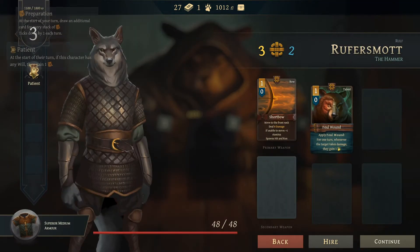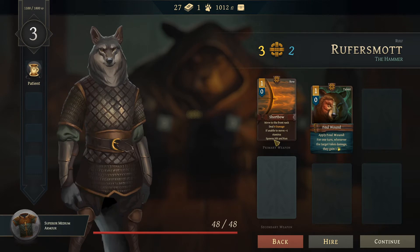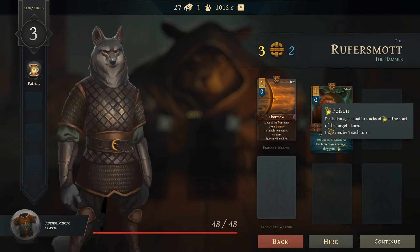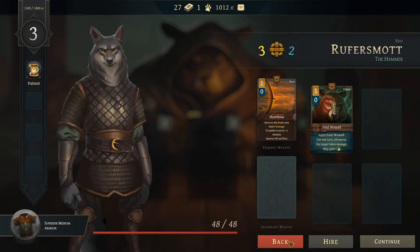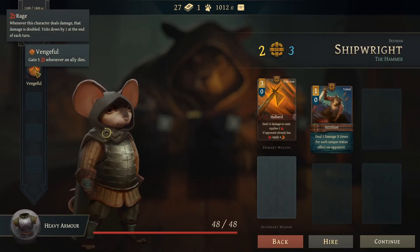Alternatively we could pick one of these. This guy is patient, which is really good because it allows drawing an additional card. He has a short bow — move to the front rank, deal 8 damage if unable to move, plus one stamina, spawns hit and run. Apply foul wind for one time — whenever the target takes damage they gain one poison. So this would get the last second one on poison. I really like this one. Whenever this character deals damage the damage is doubled — pick stand by at the end of each turn — but he only gains when an ally dies.